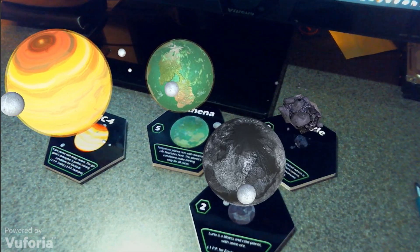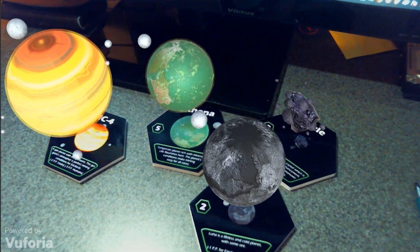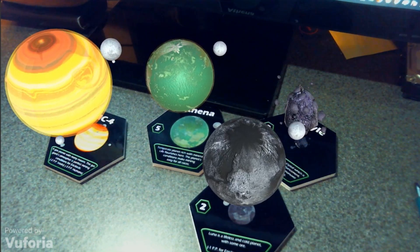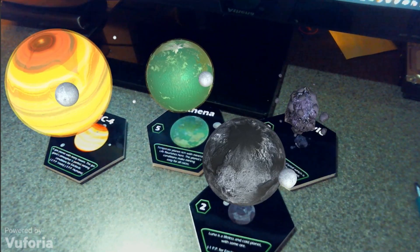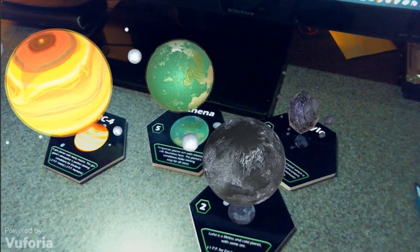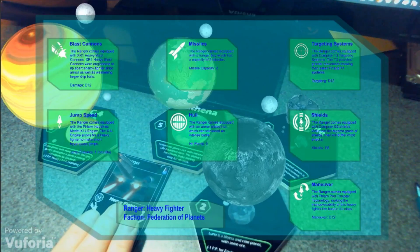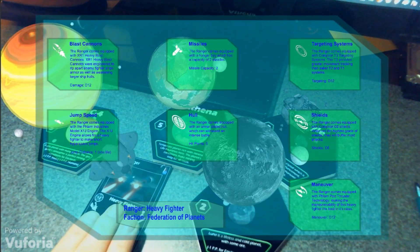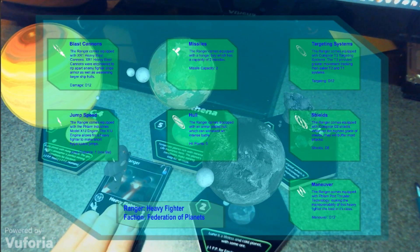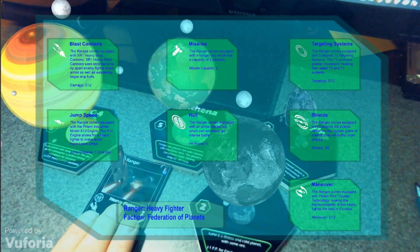Hello, my name is Jesse Walter. This is an update to the tabletop game which I am currently prototyping, which incorporates augmented reality. What I've updated is the UI on the spaceship card. When the augmented reality button is activated, the spaceship card's UI will pop up and display the information which correlates to each of the icons, to give a better explanation of those icons.